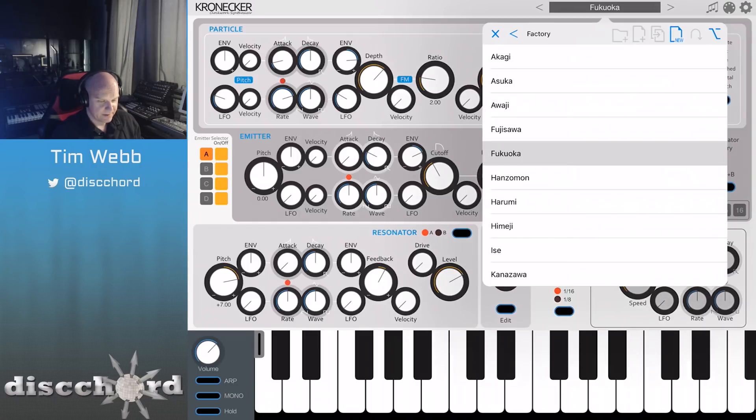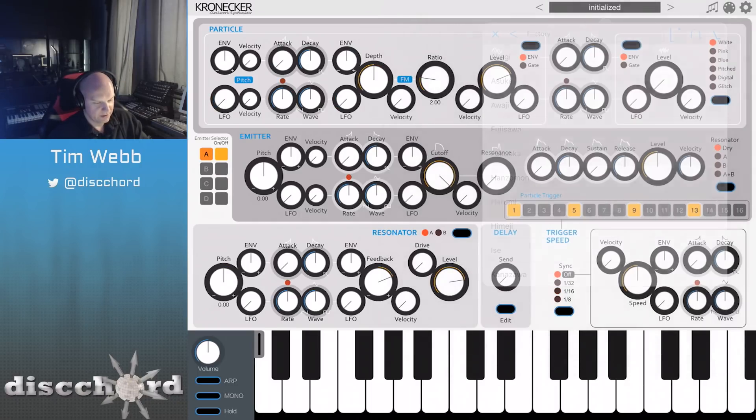Let's get in and start playing with this. I'll make a new patch, which is now the initialized. We've got four different sections and you can see that over here on the left — we can cycle between them. Right now I've just got Emitter A on. I've got the envelope triggering. Let me change this to trigger on sixteenths. Give it a little bit of delay.